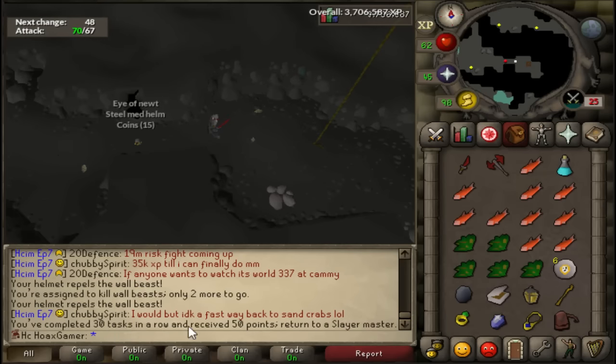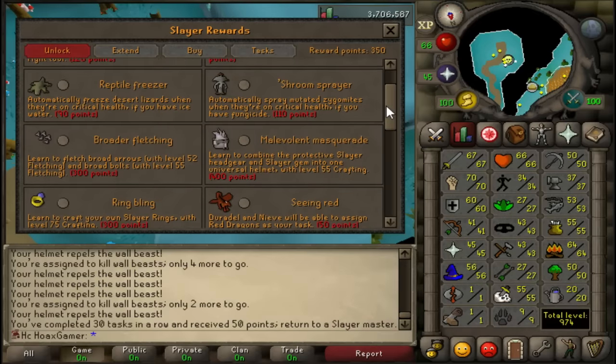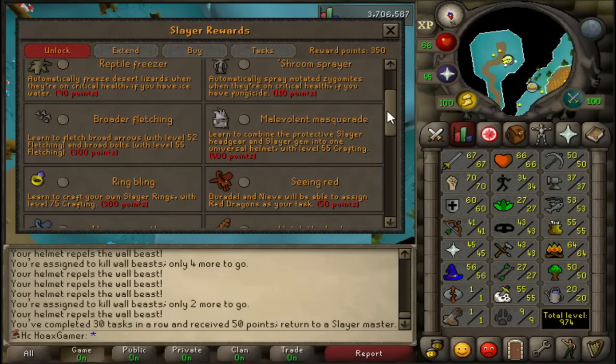There we go — I completed 30 tasks in a row for 50 slayer points! Let's go back to the slayer master and see how many points I have now. I now have 350 reward points — just 50 more for a slayer helmet. There are three items I'm looking at: slayer rings which cost 300 points and require 75 Crafting, but I'm not trying to grind 75 Crafting right now.